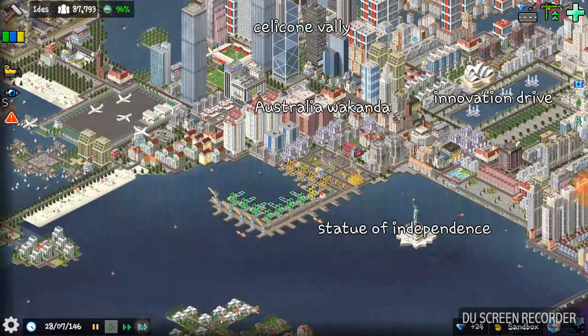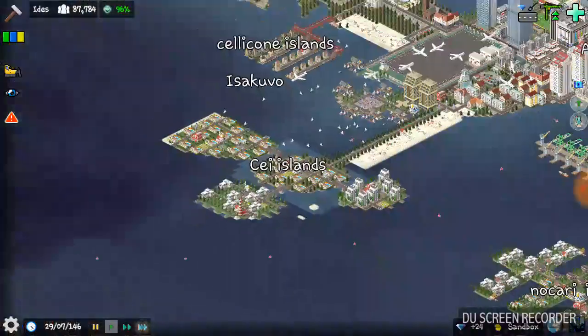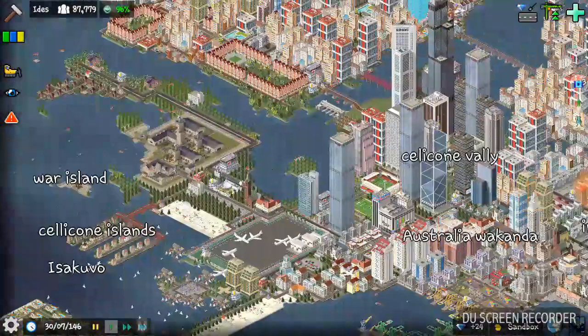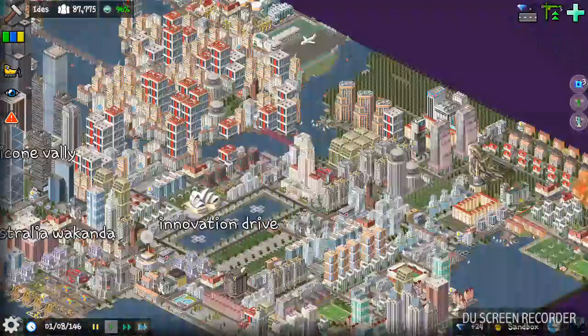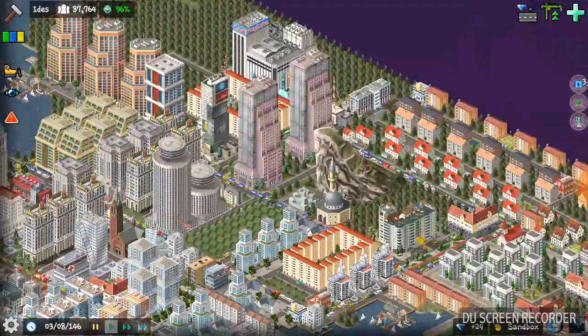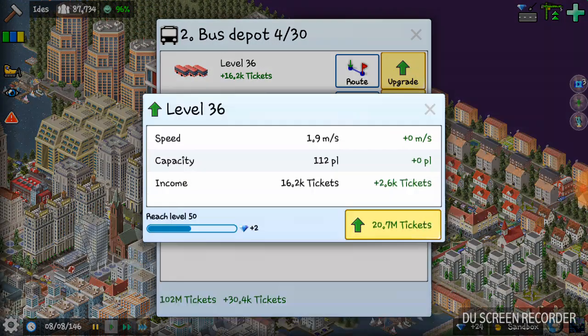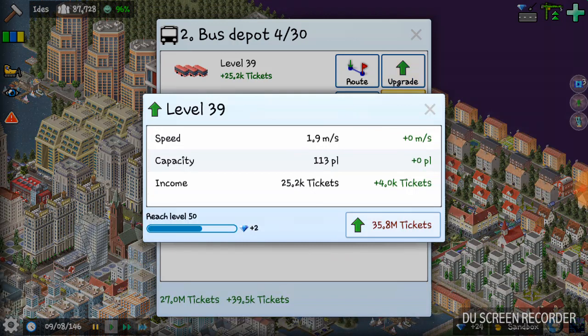This right here is where all my ships come in — I have it in the middle of town, which is interesting. Over here I've got my little neighborhoods. I actually have two bus terminals and I don't know how the game does that.